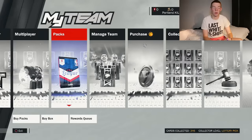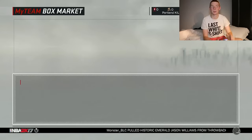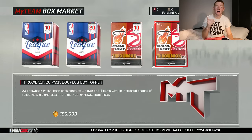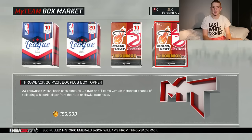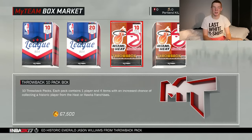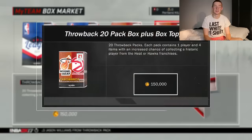Those are really the main two I want to pull, and we're going to do a 21-pack box. They actually have a topper, but they don't say what it is. It's a lot more VC than just buying two 10-pack boxes — I think it's kind of a rip-off depending on what the topper is — so let's hope it's a good one. Now let's buy this baby.